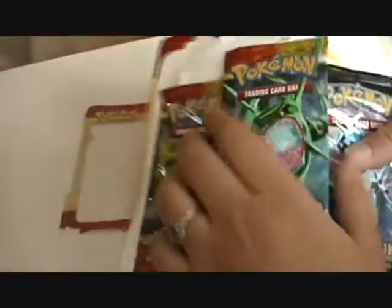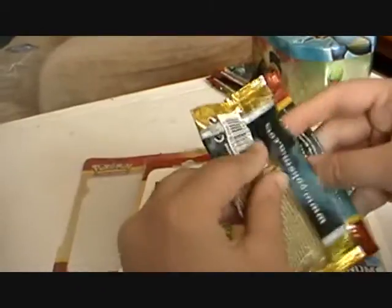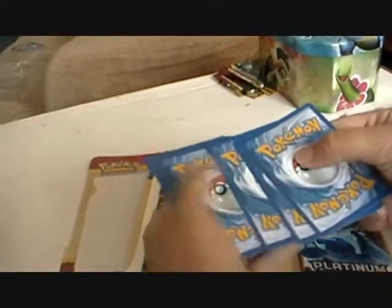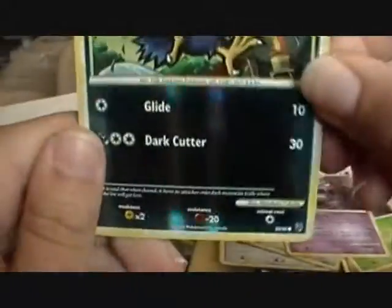Let's start with the Rayquaza booster pack — Rayquaza Undaunted. Combee, Mawile, Makuhita, Psychic energy, Oddish, Raticate, Unown, Muk, Murkrow — a shiny one!